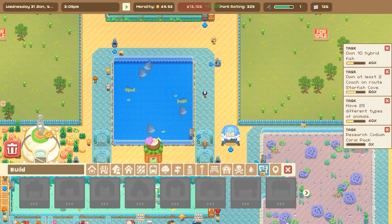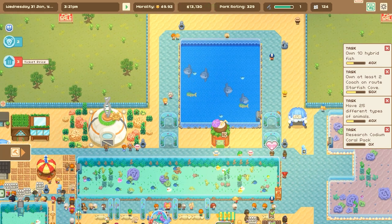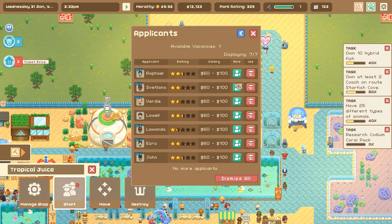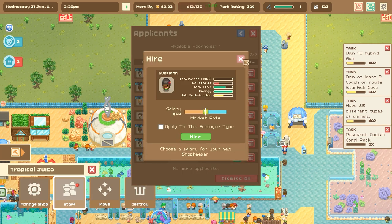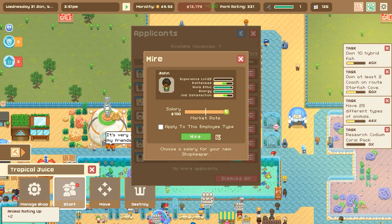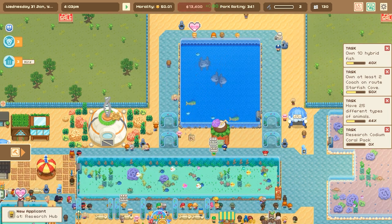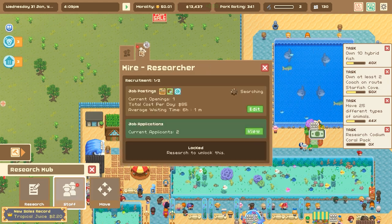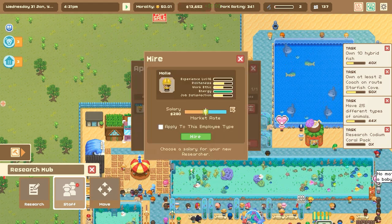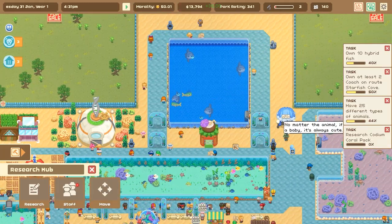Oh, those are the staff entrances — I forgot about staff entrances. In fact I don't even think I know much about staff entrances. A new applicant for tropical juice — there are seven applicants! Lowell at 25 but low. 22 with high work ethic — we might hire her. John at 25 with politeness — we'll hire him because it seems like he's happy to be here and I just want people to be happy. We have a new applicant at the Research Hub too: Allegra who's level 18 — no thank you. And Molly at level 16. We'll hold out a little while and wait and see.